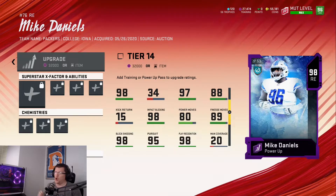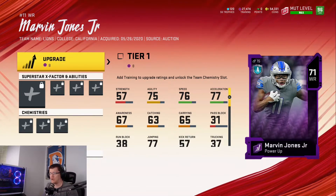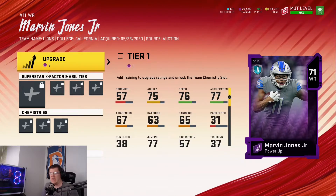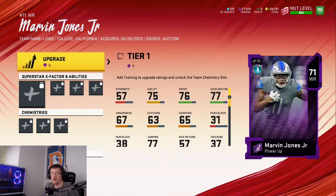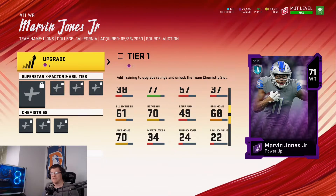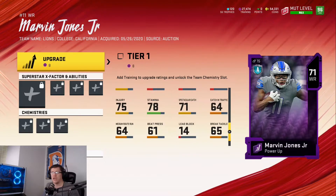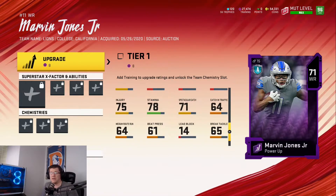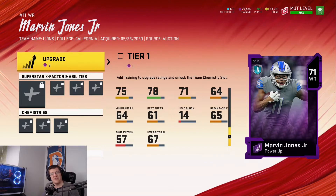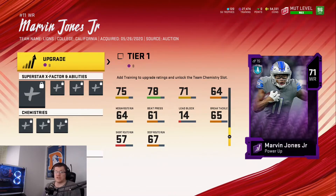Going back to the offensive side, we have Marvin Jones Jr.'s base power up. He starts at 76 speed, 77 acceleration, 63 catching, 65 carry, 75 agility, 68 spin move, 70 juke, 71 spectacular catch, 64 catching in traffic, 64 medium route running, 61 beat press, 65 break tackle, 57 short route running, and 67 deep route running. That's just where you start him off.